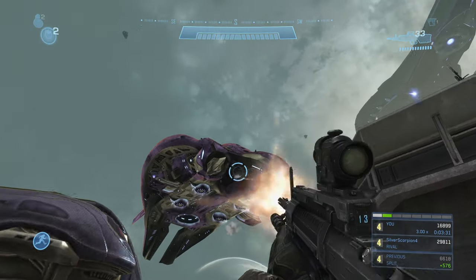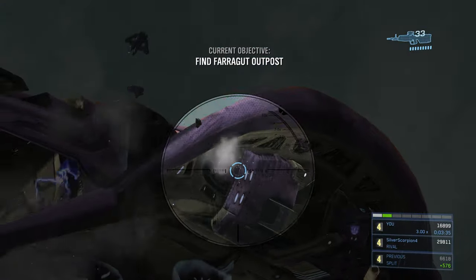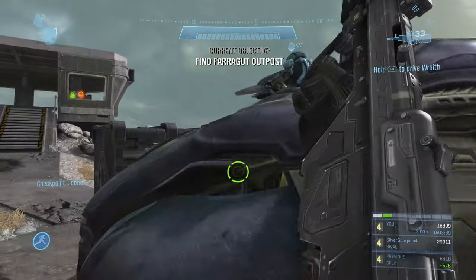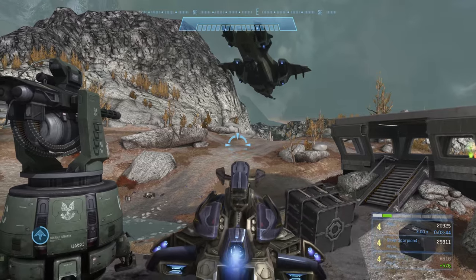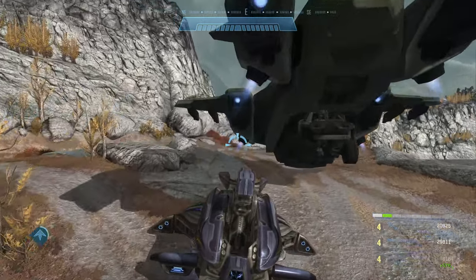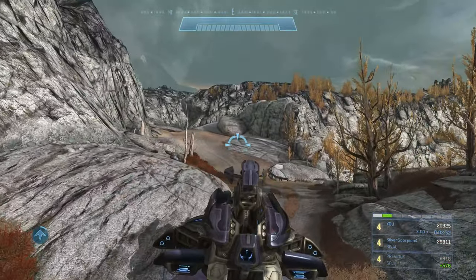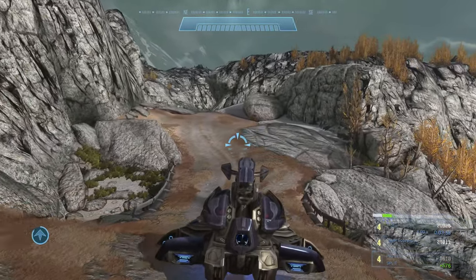Go over here and shoot the phantom if you can - if not, totally fine. Jump up here and activate the switch from outside without going all the way to the top if possible, otherwise go up the stairs quickly. Keep shooting this phantom because the gun we activated with the switch takes it out, and since we contributed damage it gives us the points - it's worth around 4,000 points including the maximum time multiplier.